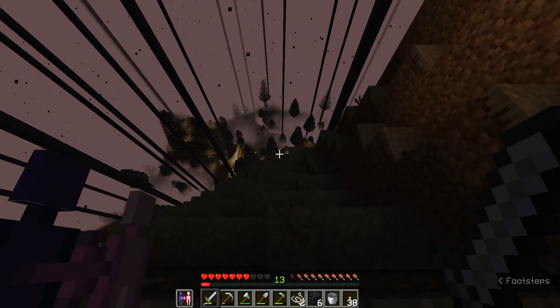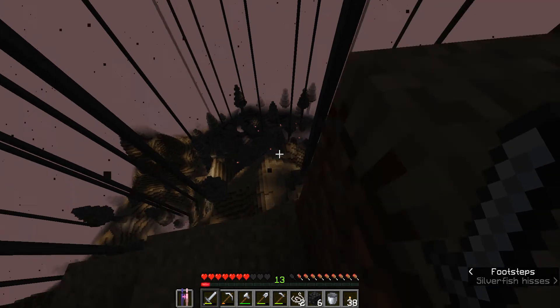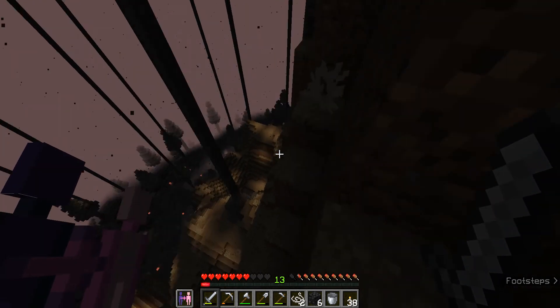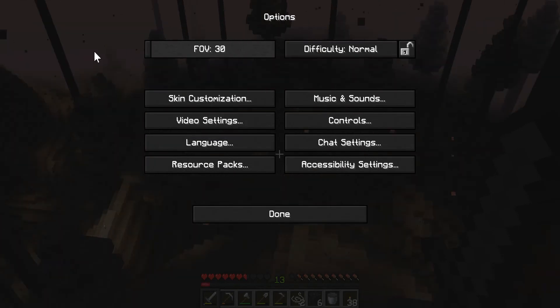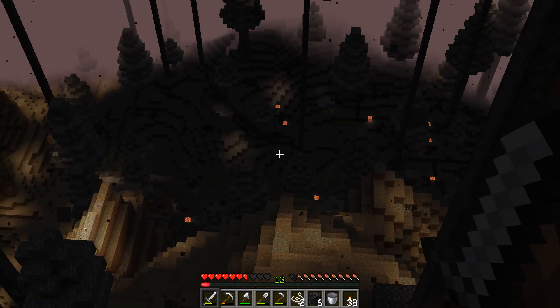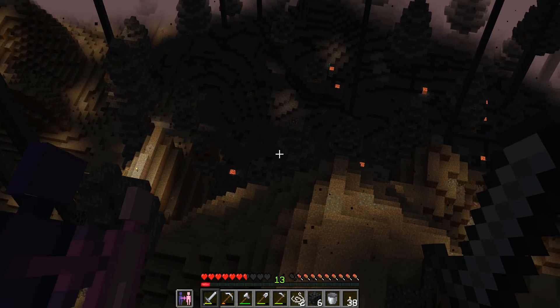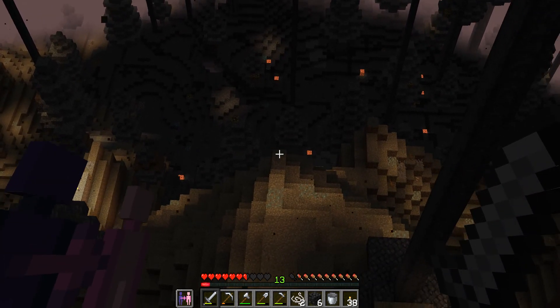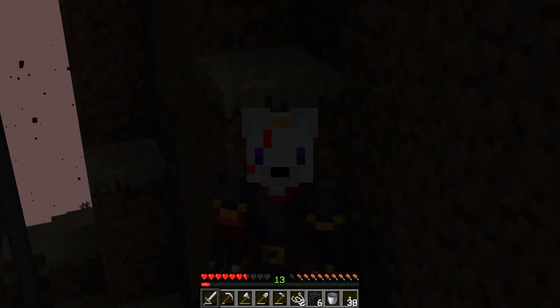And not only that, but there are diamonds down there. I don't think you can see them — actually no, you definitely can't see them from here. Maybe if I zoom in, you can see around there there are a couple diamonds, some emeralds, gold — all of that good stuff that you definitely want when you don't even have iron armor yet.